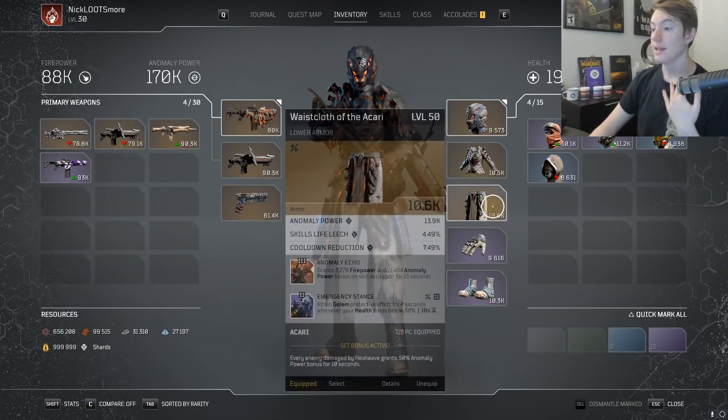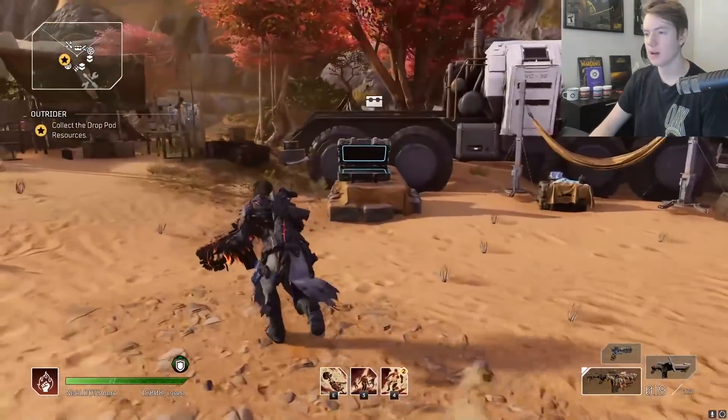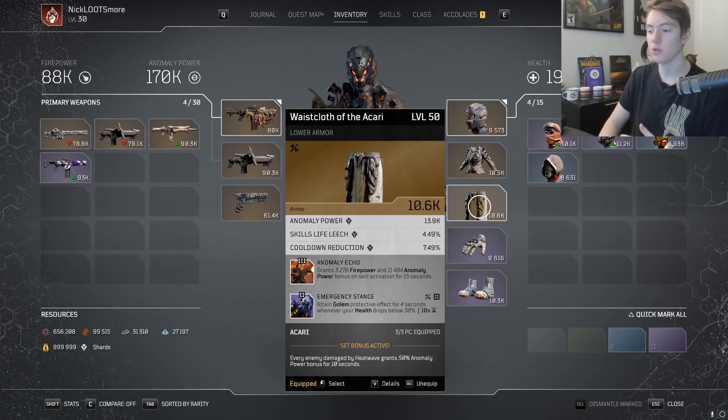On the pants of the Ikari we're going to be using Anomaly Echo, and our only defensive mod is Emergency Sans — currently bugged, so you could easily play this build with a different mod. Blacksmith works well: each status condition consumed by a skill gives you 52k armor, and I believe it stacks up to eight times. Because you're spamming Overheat so often and applying burn via Thermal Bomb and Heat Wave, you're going to have a lot of extra armor pretty much all the time. You also have Skill Life Leech on one or two pieces as your main way of healing. If survivability is even more of a problem, these pants also roll Heat Wave inflicts weakness on the target, making them deal 30% less damage to you.